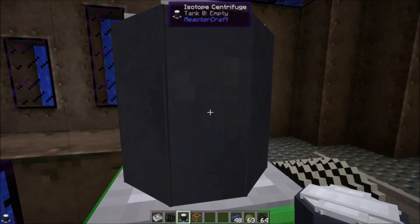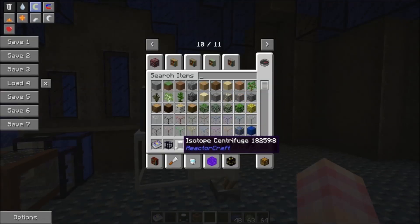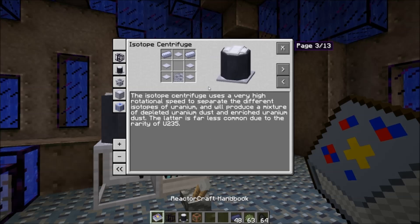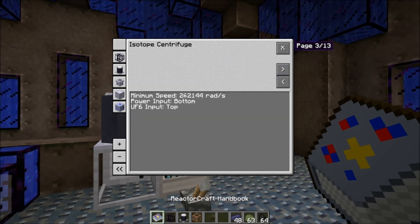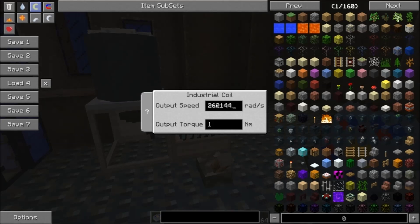The isotope centrifuge looks pretty neat. It does require power and actually requires quite a bit. You can't hold Shift on these machines yet to display tooltips. The isotope centrifuge needs very, very high rotational speeds. What it does is separate out the isotopes of uranium — it'll produce depleted uranium and enriched uranium, which is how they do it in reality. Its minimum speed required is 262,144 radians per second, and it has no torque requirement.